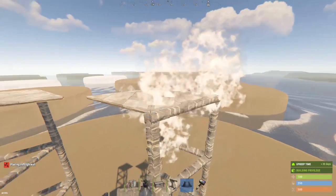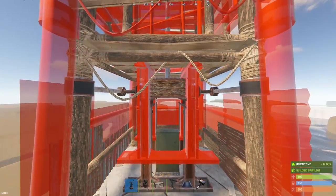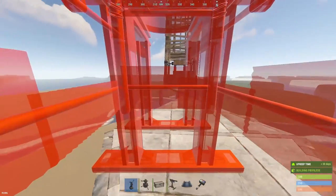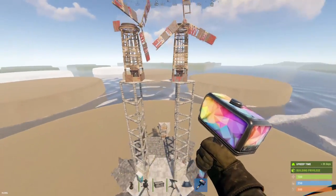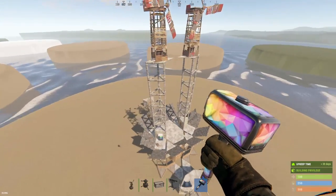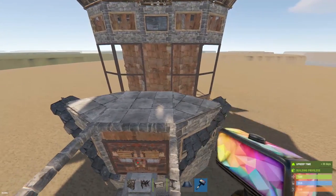You build up six walls high and then that's as high as the stability really lets you go. But depending on where you're built, it should be at least 110 power coming through here at all times. If you're built pretty low, it might be a little less than that and you might need some solar panels.